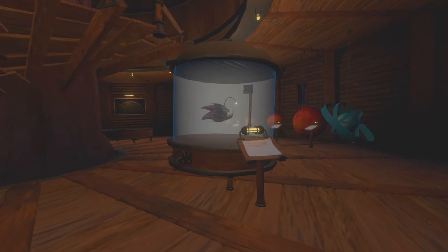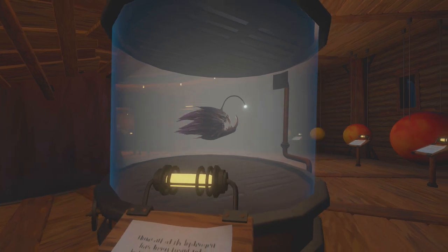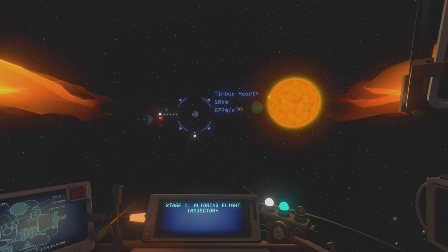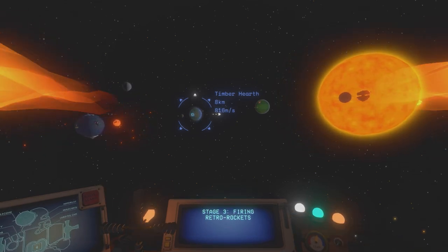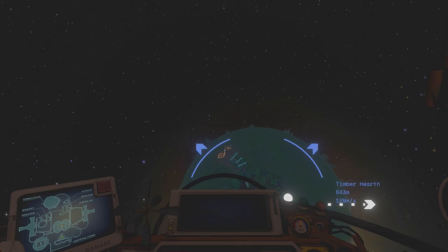The first time we are able to see anglerfish, they really don't appear like they will ever be an issue for us — a smallish sort of fish inside a display case with a cool little glowy doodad on its head. It seems neat, really. The plaque outside its display case tells us that they found this specimen attached to the landing gear of one of the ships that happened to fly too close to dark bramble.